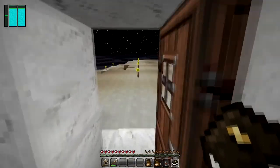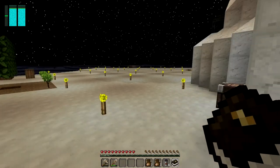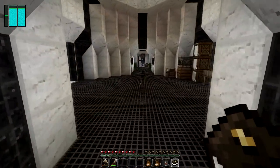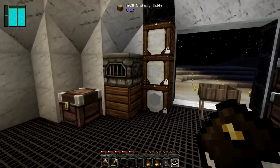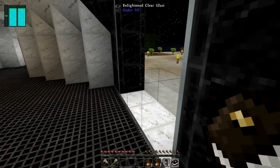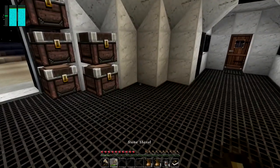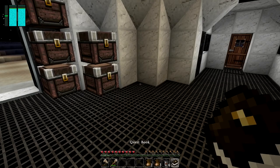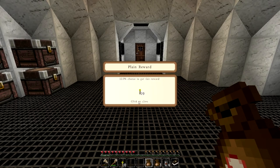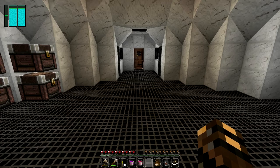I've set some torches up so the bad guys don't spawn as much outside. I did a little bit of a farm out there — a tree farm. For today we're gonna make an automatic tree farm. Let's open these rewards real quick — some glowstone torches, not too bad, and more dye, wonderful.